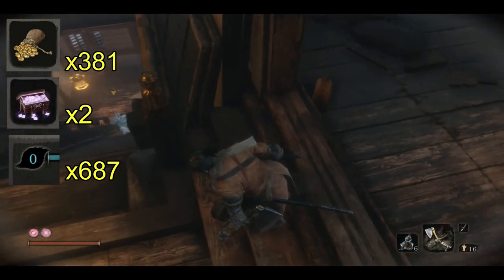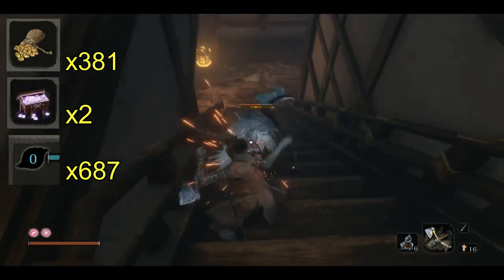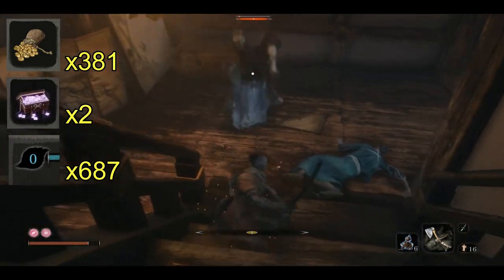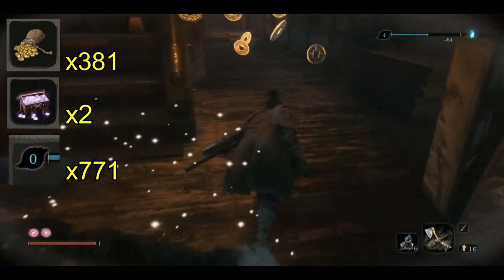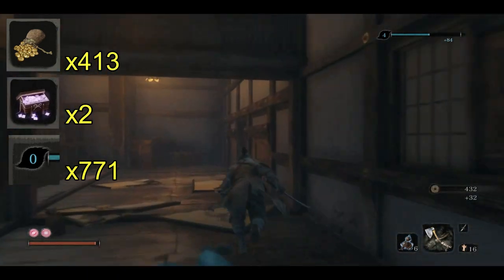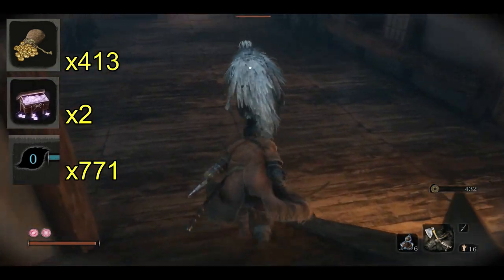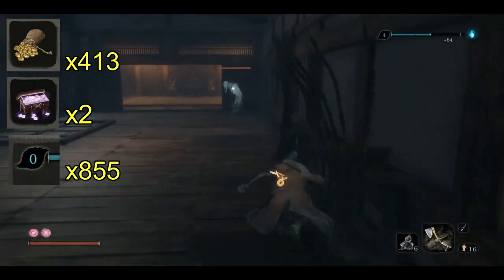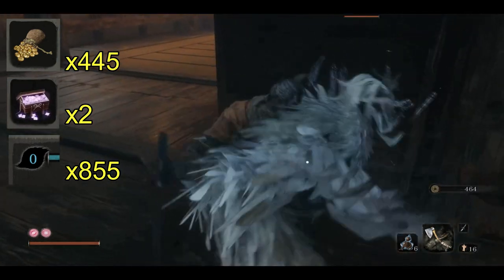The run has a total of 14 enemies if you do the three bonus bird guys, giving a total of 939 experience: 252 from the Birdmen and 687 from the base run. The gold from this run is 411 from the base run and 96 from the Birdmen for a total of 507. And as you can see, Divine Confetti drops pretty often — I got two from this run, and three is the most I've ever gotten.